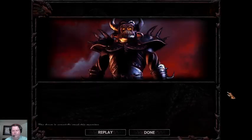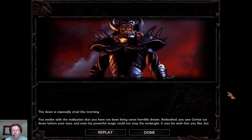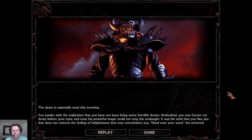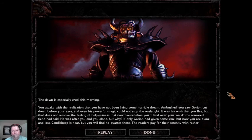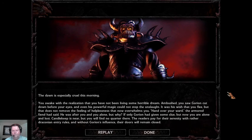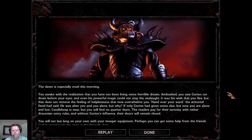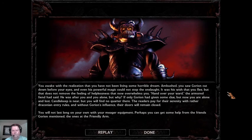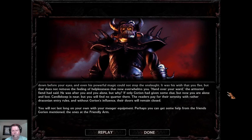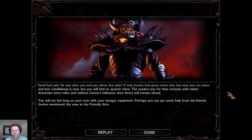The dawn is especially cruel this morning. You awake realizing it was no horrible dream — ambushed, you saw Gorion cut down before your eyes, and even his powerful magic could not stop the onslaught. It was his wish that you flee, but the feeling of helplessness overwhelms you. The armored fiend was after you and you alone — but why? Candlekeep is near but will find no quarter there. You will not last long alone; perhaps you can get help from the friends Gorion mentioned at the Friendly Arm.